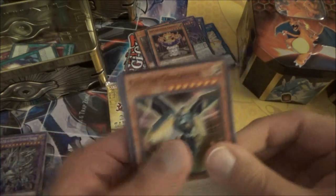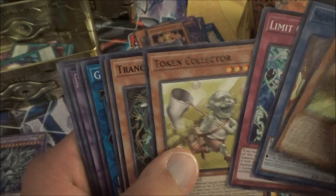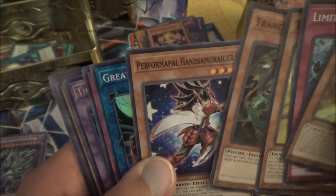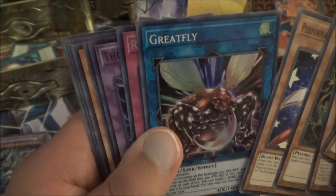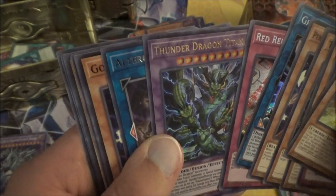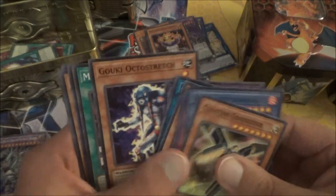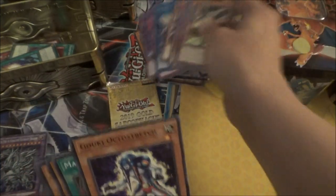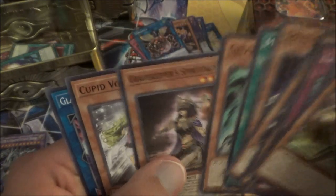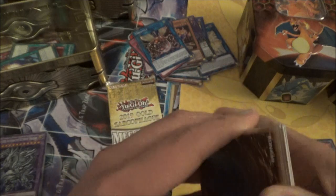Next pack. We got Cluster Congester, Salamangreat Emerald Eagle, Limit Code, Token Collector, Trans-familiar, and Performapal Monkeyboard with a Great Fly, a Link monster. Super is Red Reboot — that's a Secret Rare. Thunder Dragon Titan is the Ultra, and Kidulga for our regular rare. Rubikuki, Mayhem Fur Hire, Galaxy Brave, Gravekeeper Spiritualist, Cupid Volley, and Gladiator Beast Dragases — a new Gladiator Beast card.